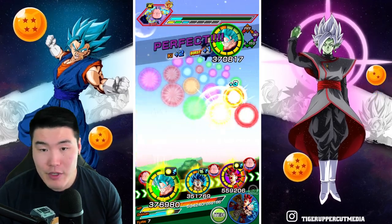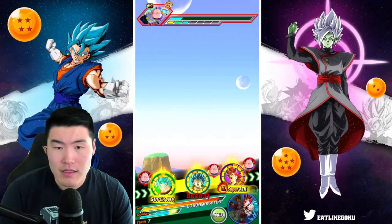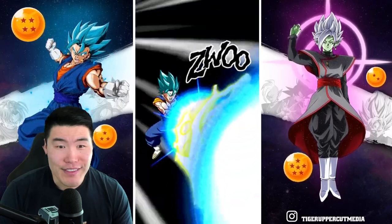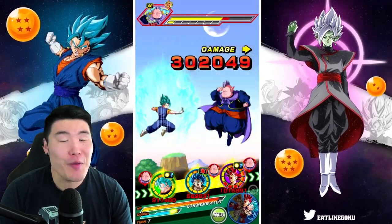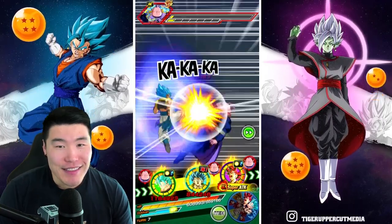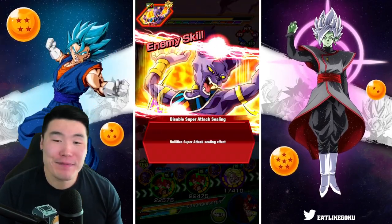We should be fine since we have type advantage. I think we'll still be okay. If he attacks Gogeta, it's Vegito I'm actually a little bit concerned about. 3.4 mil — nice. Additional super, give me one more. All those additionals and none of them were supers — you love to see it.